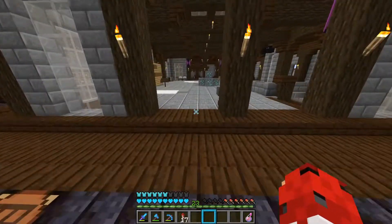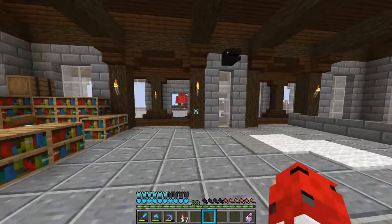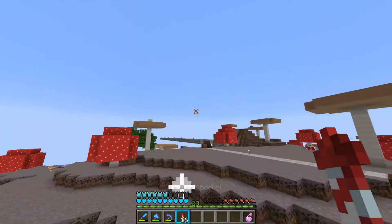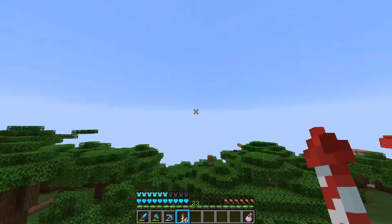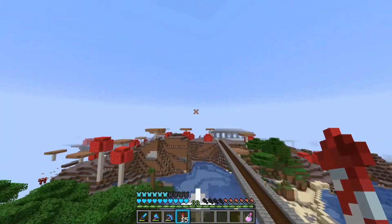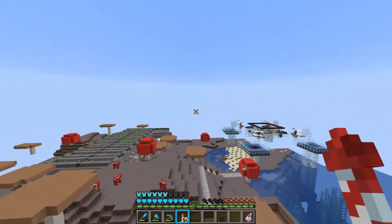We did a lot of crazy stuff this week. We made a sand duper, the slime farm is way more efficient now — it's not done yet but it's gonna be more efficient — and yeah, just a lot more management and sorting of the items and stuff.